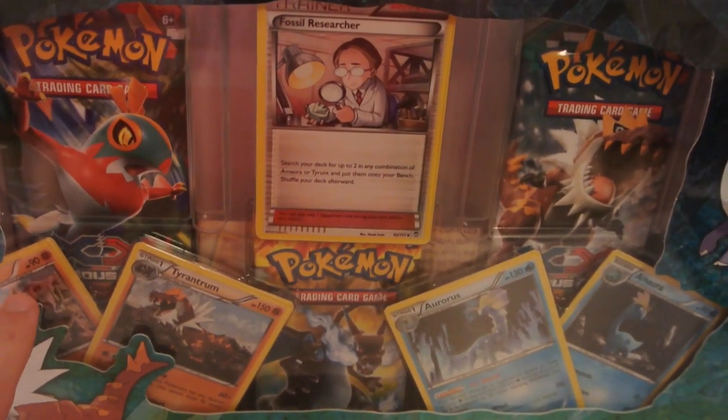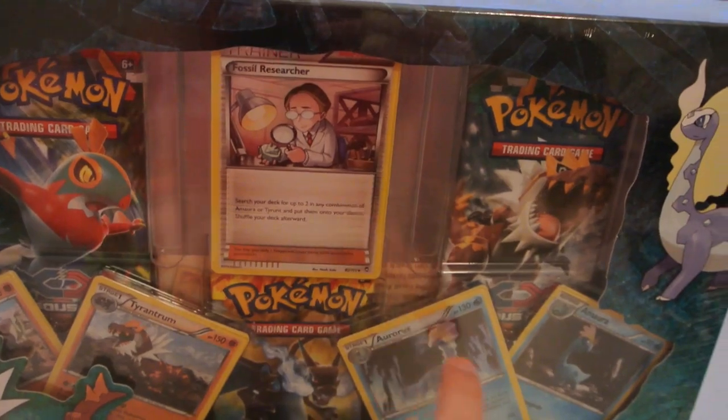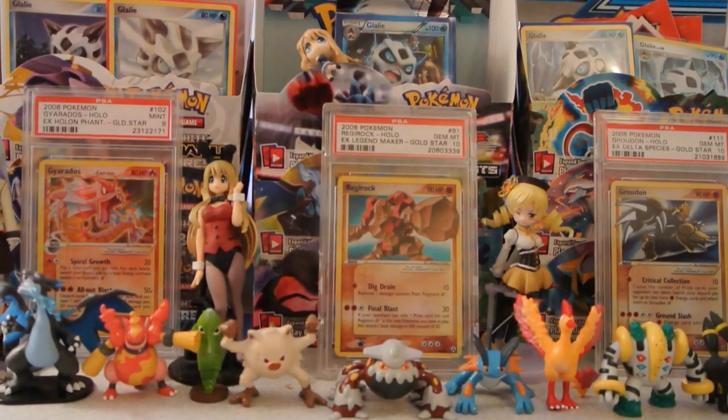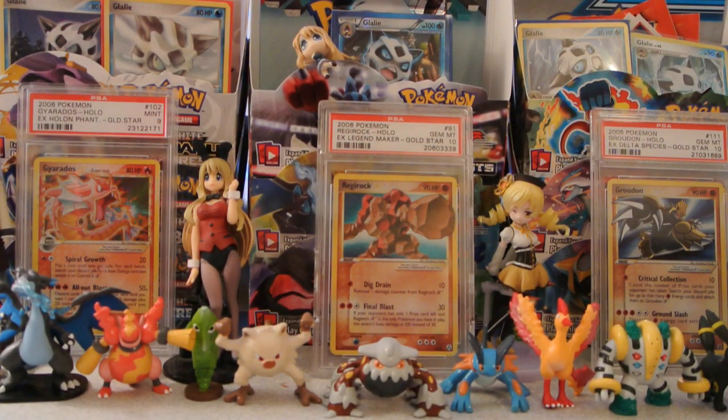And then it comes with Hollow Tyrant, Tyrantrum, Aurorus, and Amora, as well as a Hollow Fossil Researcher, kind of like the one where they did the Pyroir box with the Hollow Blacksmith and Fiery Torch.